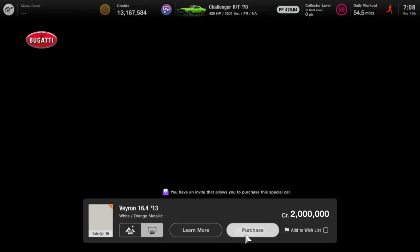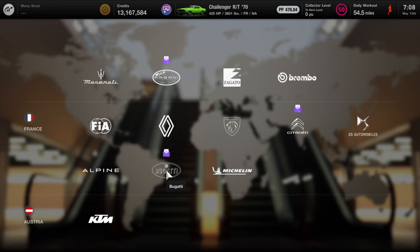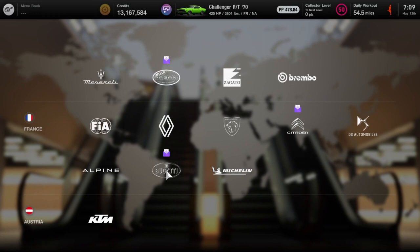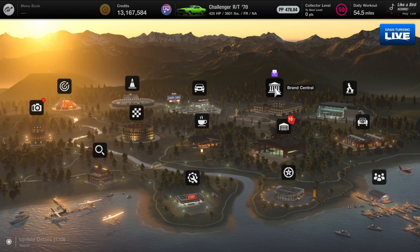So that is it. With the exception of the one we didn't need to buy, we just bought 10 cars. There are 11 invite-only cars total. The total purchase price, if you buy them all, I believe is 25,610,000 credits, if I did my math correctly. I'll double check before my invitations expire.